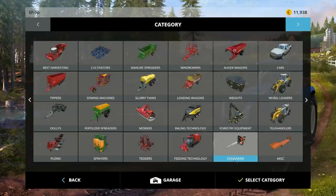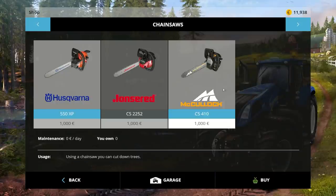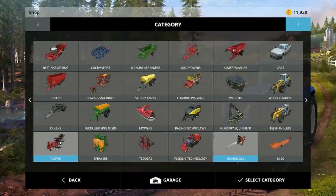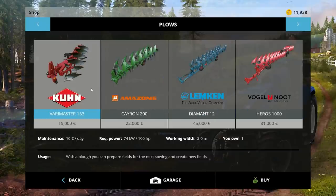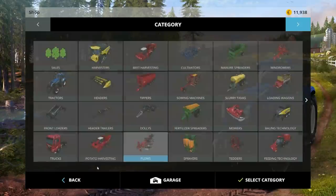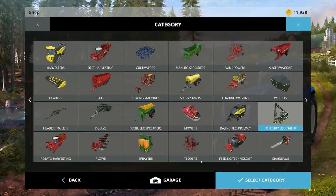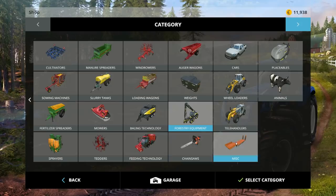Looking at all this equipment while we wait - harvesters, chainsaws. We've got three different types of chainsaws to choose from: Husqvarna, Jones Reed, and McCullough. I really like how they set this up. I need a plow - click that, select category, it brings up all available plows. Really cool. Front loaders, tippers, cultivators, forestry equipment - oh, expensive! Wow.